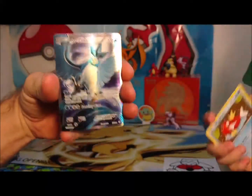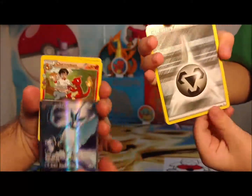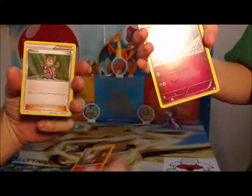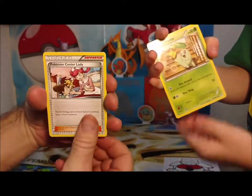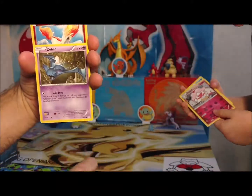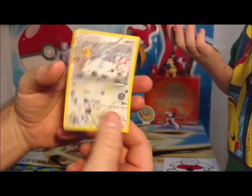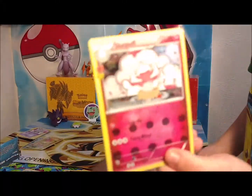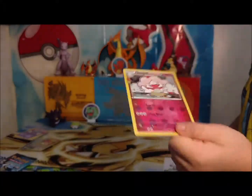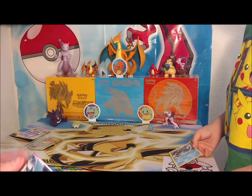Another! First card — Articuno! That's our second one. Pokemon Gastly. Fire energy. Tangela. Zubat. Yeah! Reverse holo Ponyta. And another Altaria. Snubbull. Slurpuff. I got another Sableye.